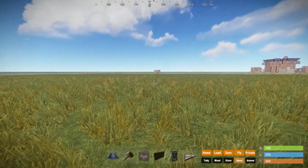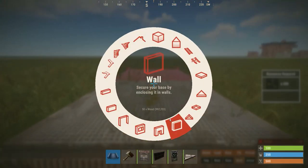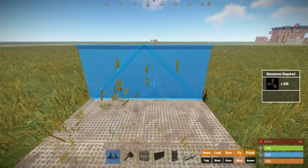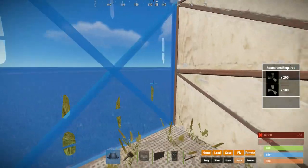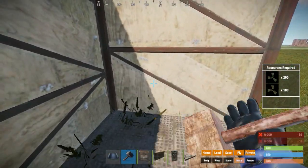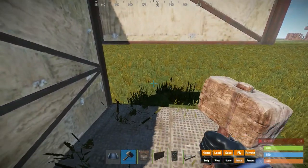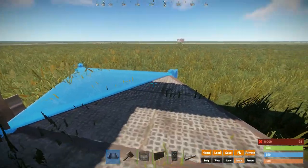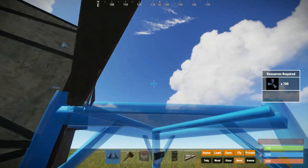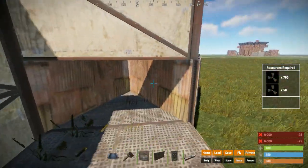Let's begin with the classic stability bunkers. You're going to place a square foundation, two half walls on top of each other where your bunker entrance should be, a wall on the side, destroy the lower foundation, and place a triangle foundation next to the square in the direction of your entrance.